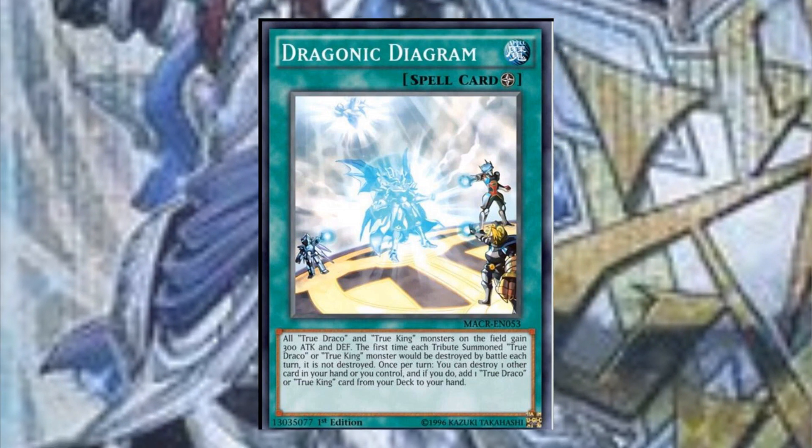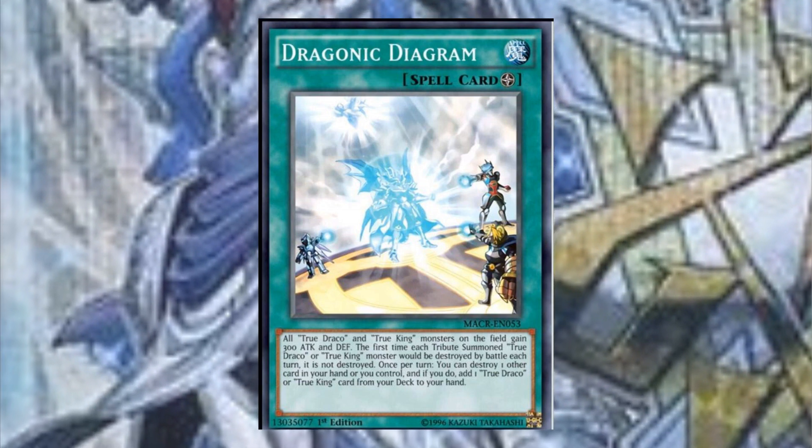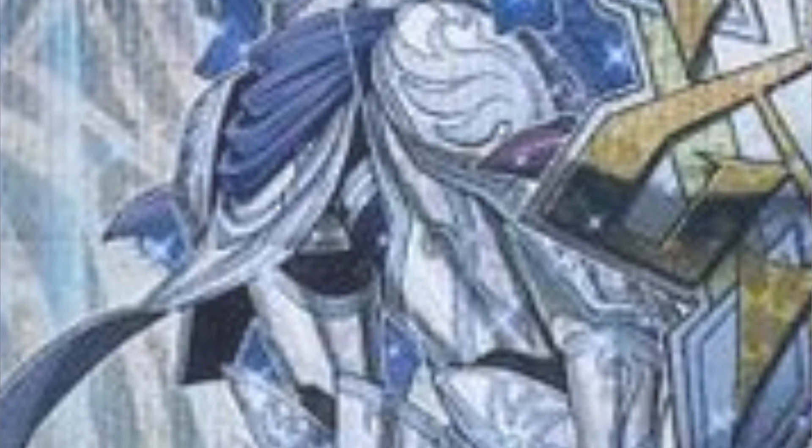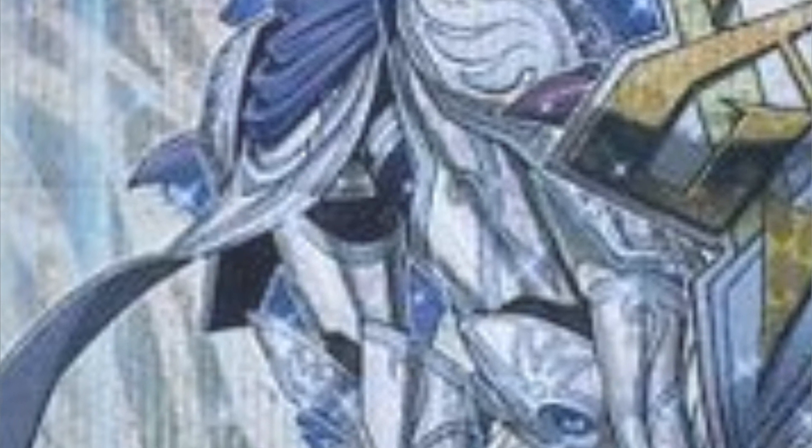Dragonic Diagram will give you access to True King's and True Draco's destruction ability in the hand to add from deck. Any time we get a field spell, it really has the potential to change the dynamic of the meta when field spells are broken. The example I always think about is Cosmo Town, which is arguably the best field spell that's ever been printed.